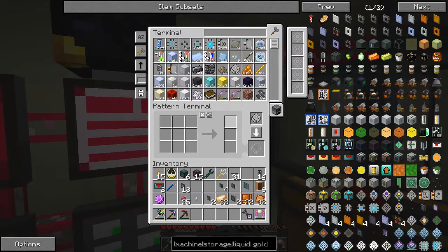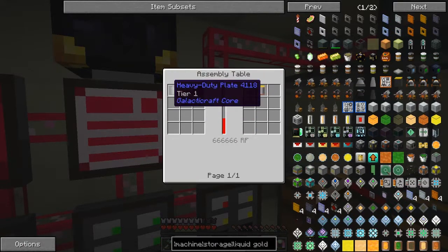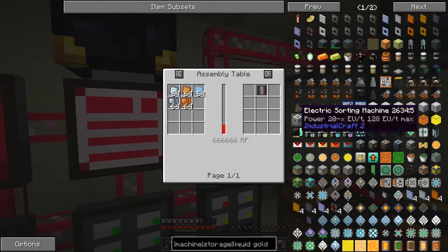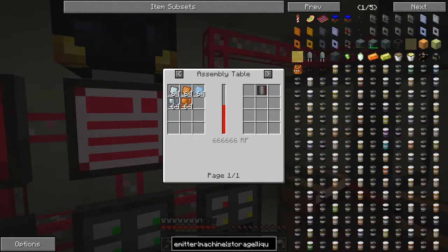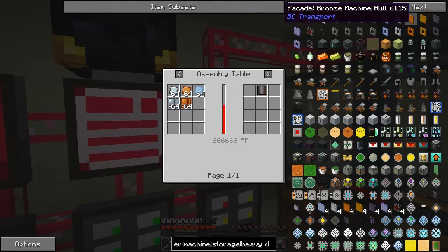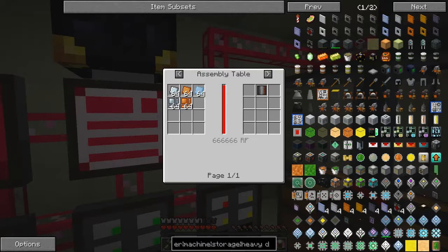Now we can craft all the bits we need for those heavy plates. Let's go upstairs and get this set up. We need 64 of all of those — to make what? It was a plate, so where's the recipe? Heavy duty plates: we need 64 refined, 64 bronze, and 64 aluminium plates, and that'll make one heavy duty plate. Now can I see heavy duty plates in here? I can't for the time being. There's probably more than one page. Nope, it's on the first page — just finding it in the GUI is sometimes tricky.